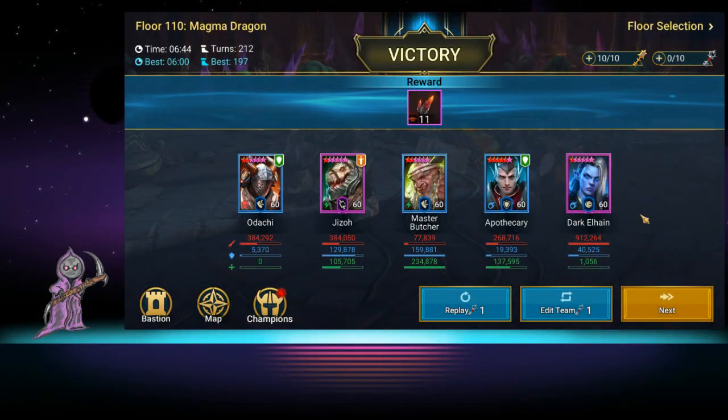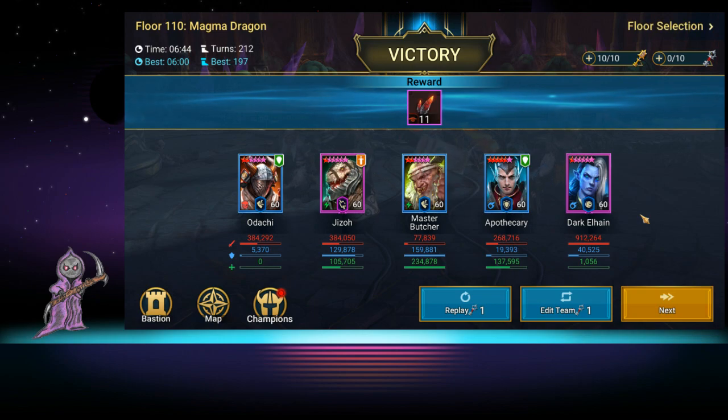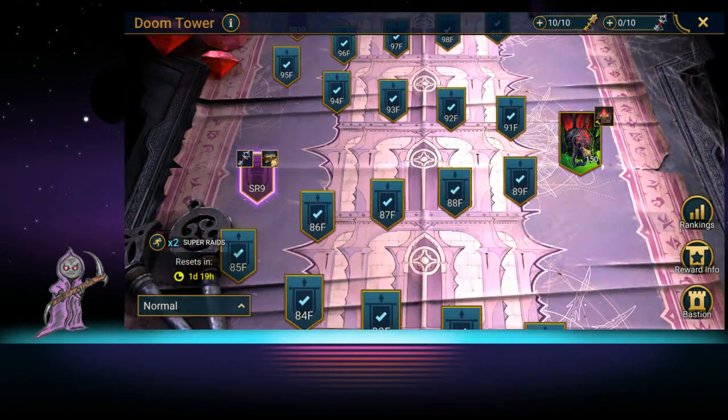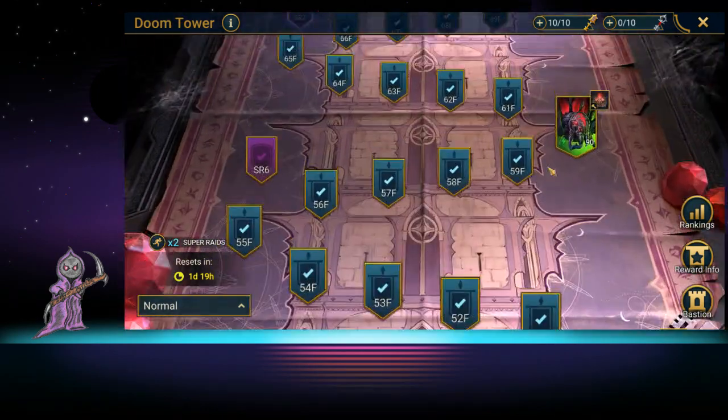Don't think that building a hero just for one fight isn't worth it. Is Master Butcher worth building? A hundred percent — he gets you through this fight. The next hero you build shouldn't be the one you love the most; it should be the hero that gets you through the fight. I built Master Butcher because I wanted to get through Bommel, and guess what? I got through Bommel. We don't use him in the other Doom Tower fights, but he's very useful for Magma Dragon.